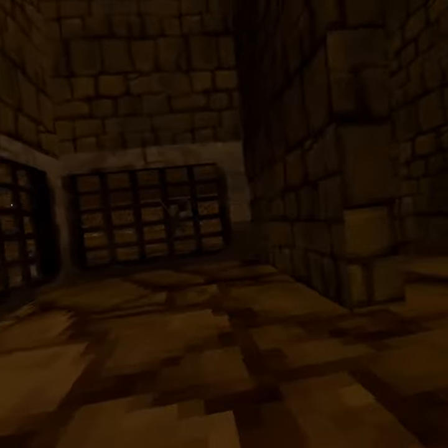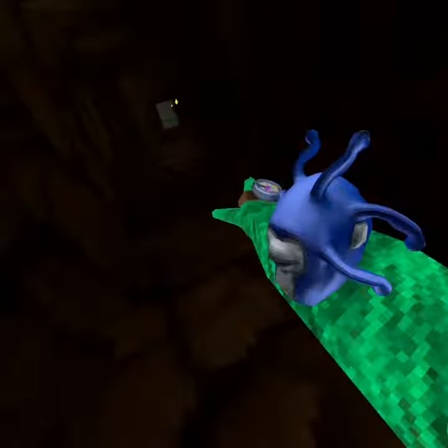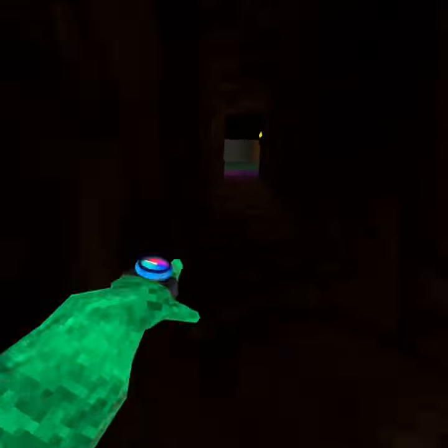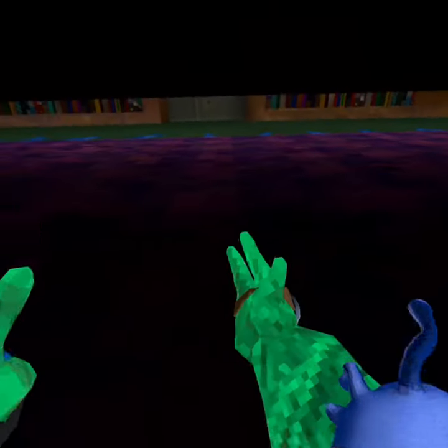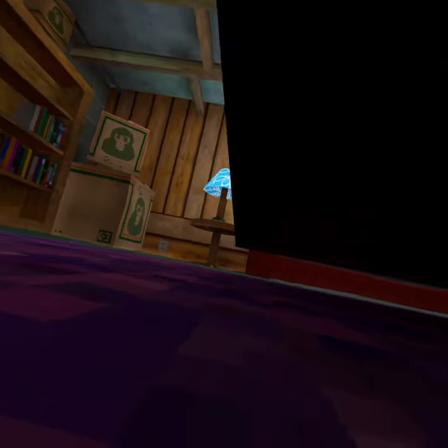Now you're in a cage — this cage. You would want to go into the room and climb out the hole. Now you're tiny.